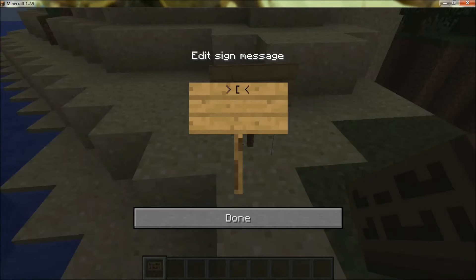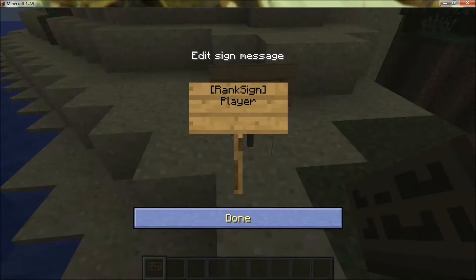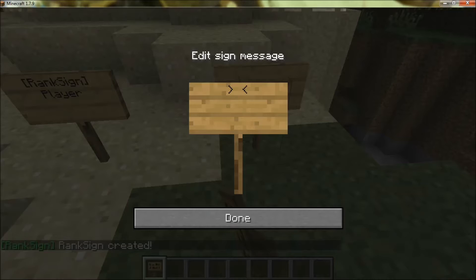So it's left bracket, Rank Sign, right bracket. Make sure to keep the capital R and S — make sure those are capitals. Then the name of the group, and then the money amount goes on the third line. Or just leave it blank if you want it free. Just do the same thing for however many signs you want. There's got to be exact capitals with everything.